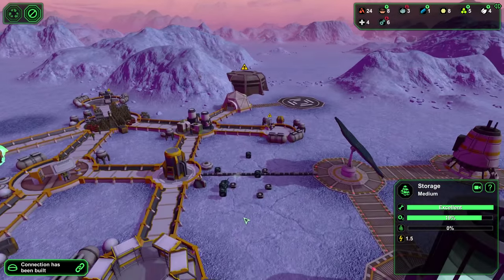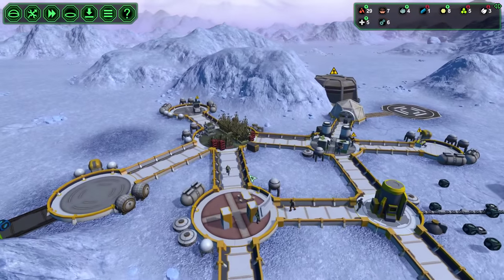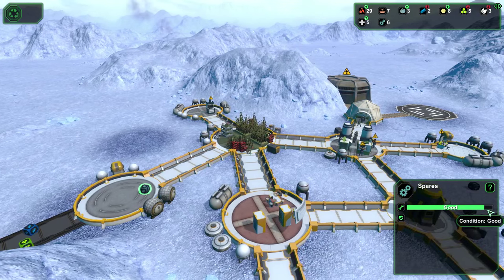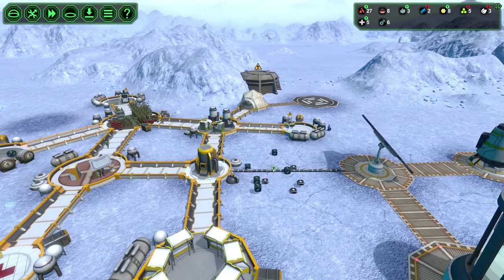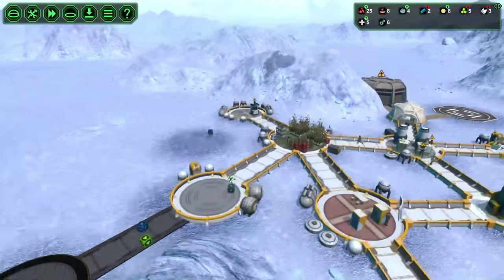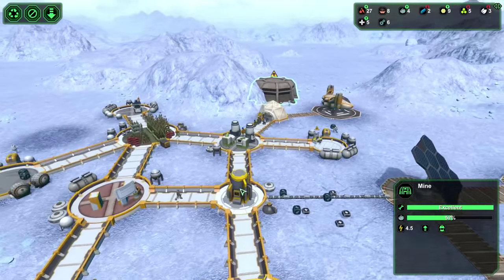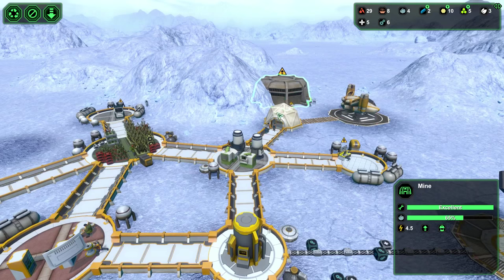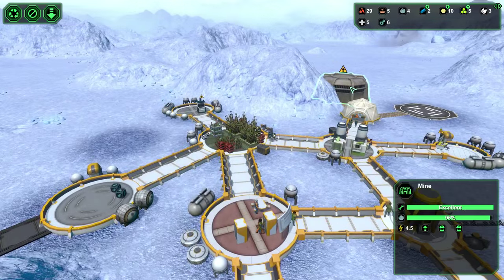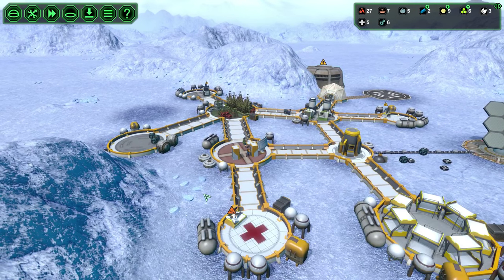I've got a storage set up, so they're going to start pulling spares and medical supplies into storage — food and starch will also start getting stored there. Everything looks really good. I want to get a control center built pretty soon because the very first disaster on the ice planet is a solar flare, which can be completely devastating if you can't call yellow alert. A lot of your workers outside will get irradiated and it can be very bad. Try to get that control center up so you can call yellow alert and you won't lose medical supplies or colonists.